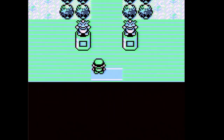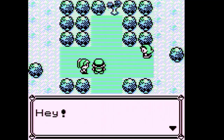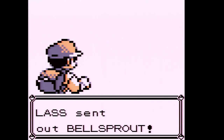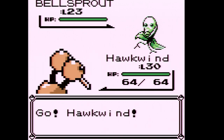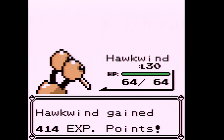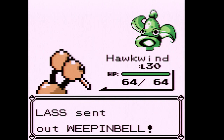This gym is all grass types, so bring a fire type or a flying type and you'll obliterate it. This is probably the first gym — maybe even the only gym — in the whole game that's beneficial if you chose Charmander. I'm gonna use Drill Peck a lot over Fly because Drill Peck's 100 accurate and has more power.